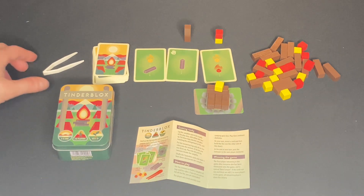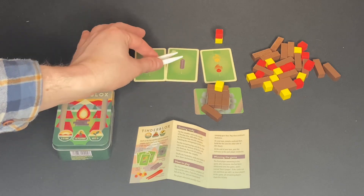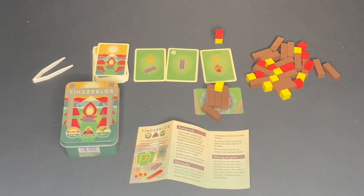Play continues with each player placing their campfire pieces until something falls off the campfire log — when that happens, that player is eliminated and the others continue to build until only one campfire builder remains. This is a quick little dexterity game that travels with you in a wonderful small box and takes upwards of 15 minutes to play, often much less depending on your group's dexterity.